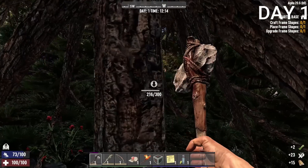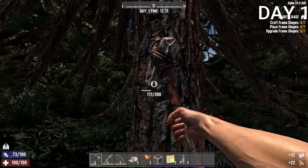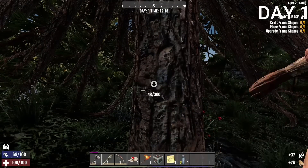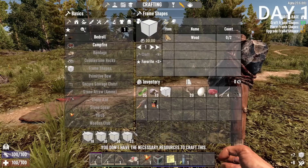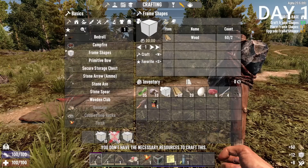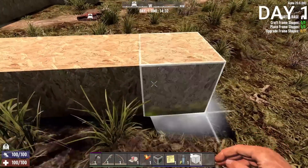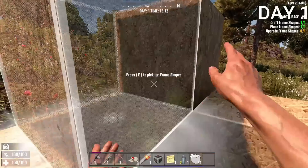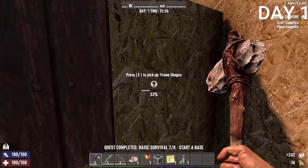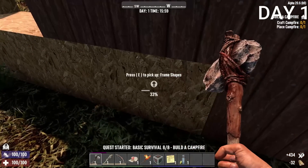I was going to need to prepare for night and build some sort of base — even something simple would be better than nothing. I started chopping down trees with my stone axe and crafted some frame shapes, which are basically outlines you can upgrade from cardboard material to wood, then cobblestone, and so on. I crafted a rectangular box right next to my bed, tried to make it three layers high, and upgraded it to wood since frame shapes are pretty weak on their own.